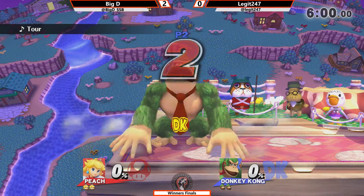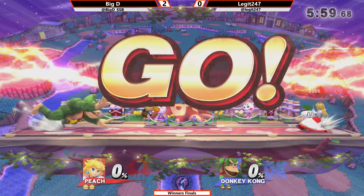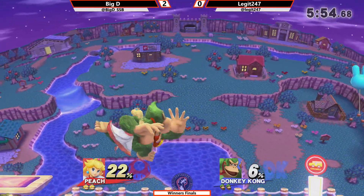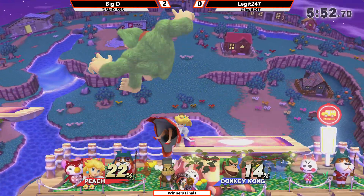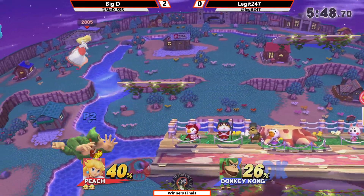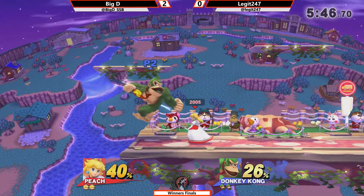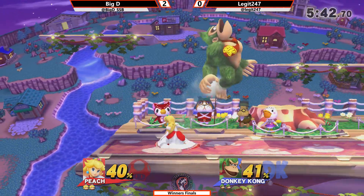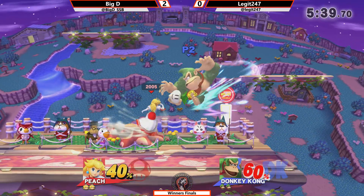So he is switching to DK. This is what Big D's Peach was made for. Did he go around that with the head? He shouldn't be able to do that. This is what Big D's Peach was made for — Counter Konga, the Washington Slayer. By Washington, I mean DK Konga.